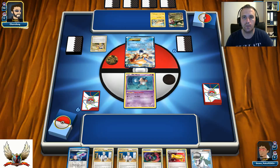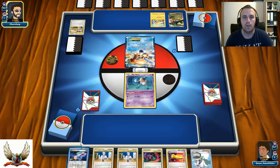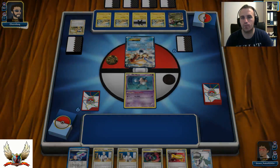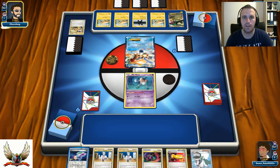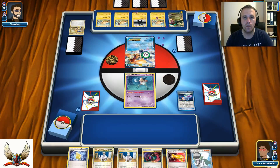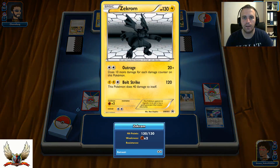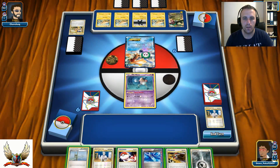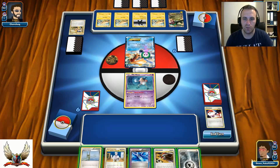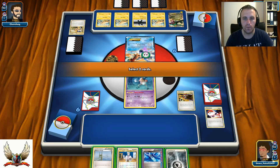My opponent could grab two more Tynamos and maybe one more Rayquaza, but he decided to go with one of his Zekroms, which is very smart. Zekrom's Bolt Strike can hit for 120, though it does 40 damage to itself — so two Bolt Strikes will be enough to build up damage for Outrage. I flip my Dual Ball and get two tails, so I need to play Junk Arm for Life Dew and then Oak's New Theory — I desperately need a Dual Ball to get Pichu in play.